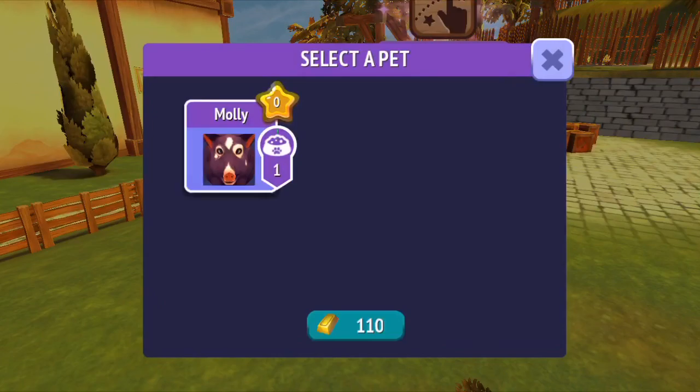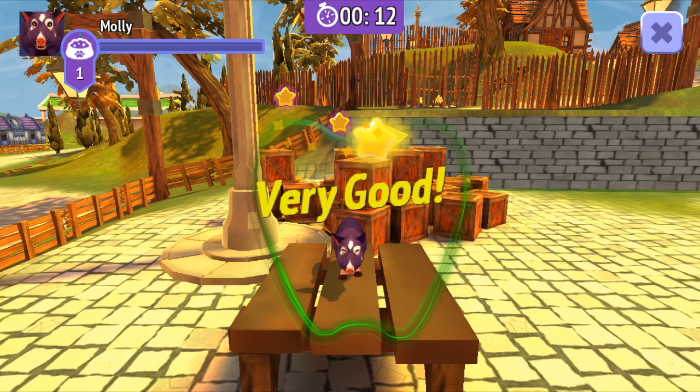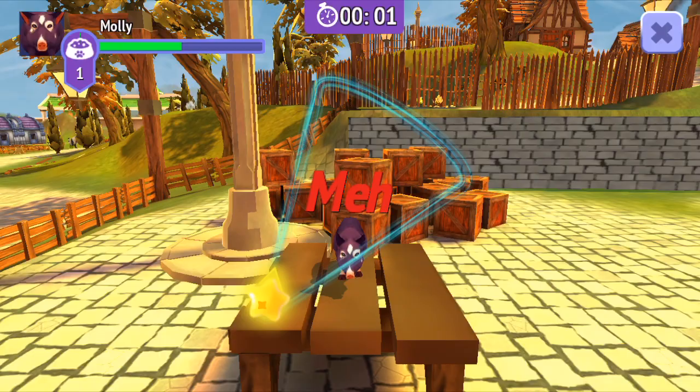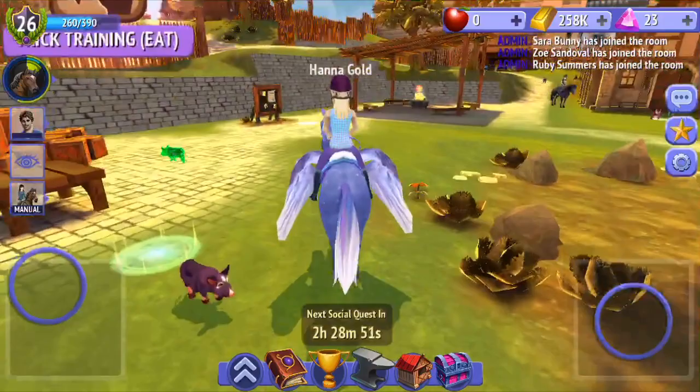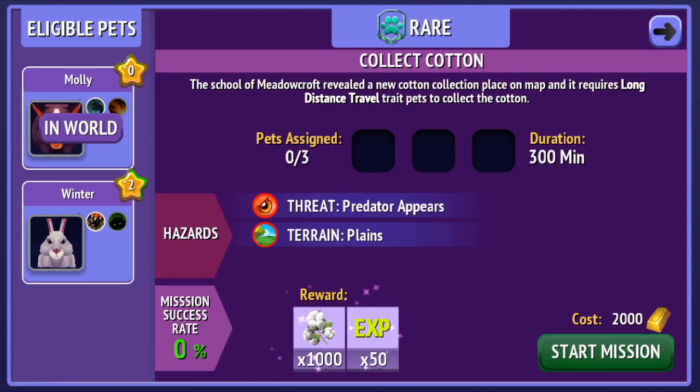Over here is trick training, so I'm going to trick train my pig. You have to trace the shape and do it very well within 12 seconds. If you run out of time, you can add more time by putting in gems. Oh my gosh, I'm really bad at this one — time's up! Over here you can do pet quests — you can put your pet on a quest, mine and stuff, cross the hazards, and complete the quest.